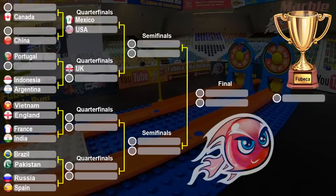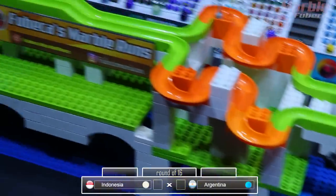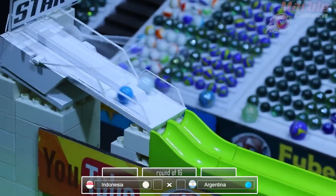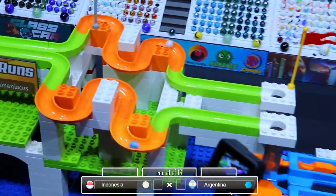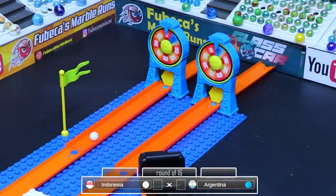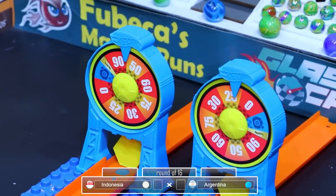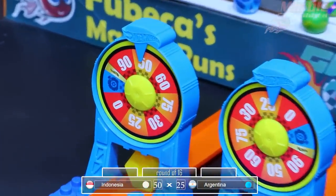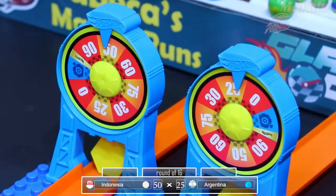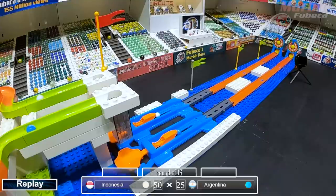Now it's time for Indonesia versus Argentina. Indonesia is the white, Argentina in the blue, and they're off — neck and neck — and they both hit the wheel. Indonesia is one of the fan favorites here on Fubeka's Marble Runs. They get a 90, but the wheel goes back and they only get a 50, but it's still enough. Argentina only gets 25. So Indonesia will be advancing to the quarterfinals and Argentina will be eliminated.